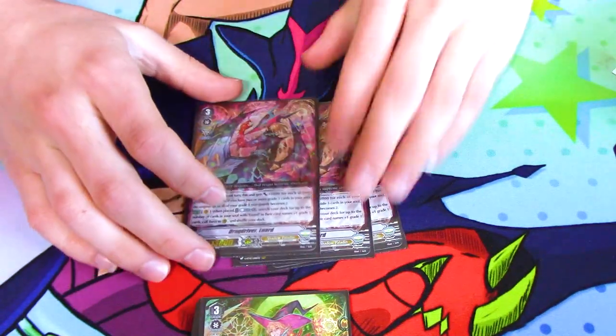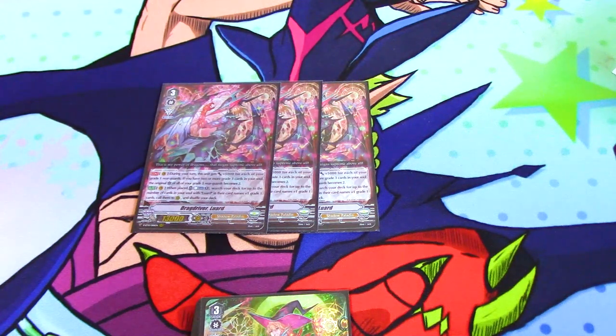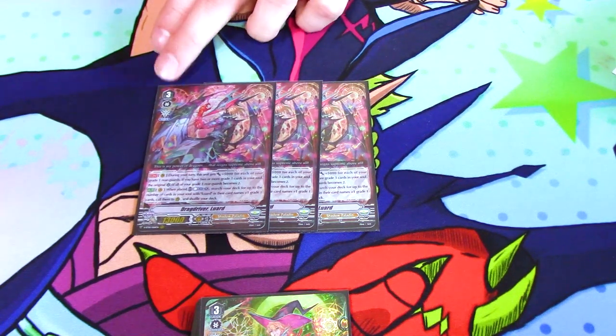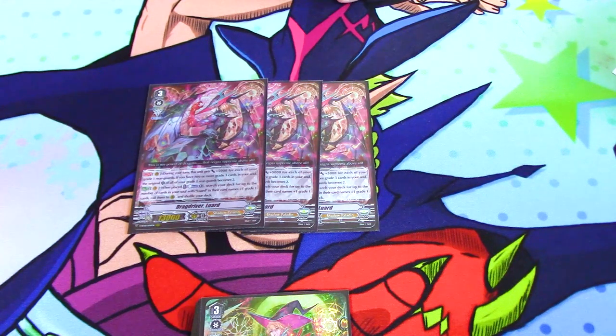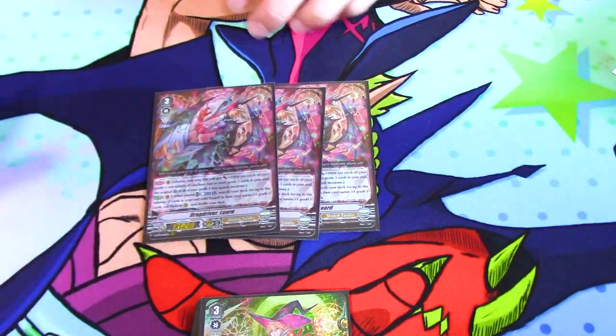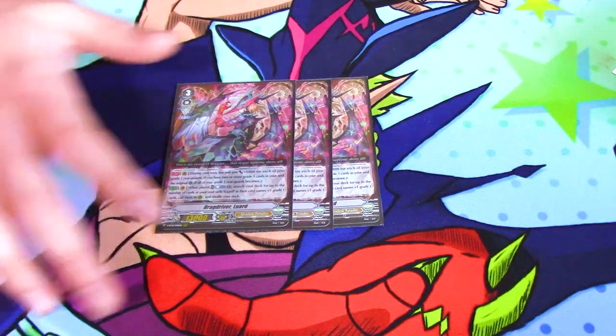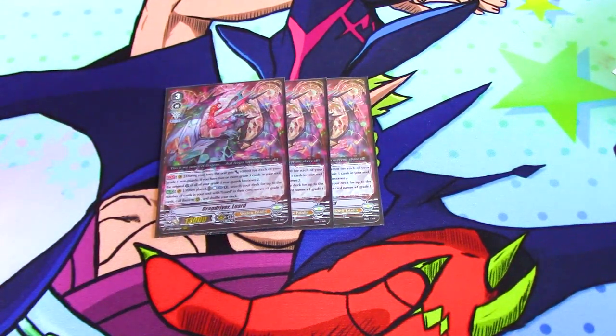We run three Drag Driver Luard. It's grade three with Force, 13k and one crit. Its first skill is that for the entire turn, it as the Vanguard gets 5k for every grade one rearguard you have — so potentially you can give it 25k and swing for 38 plus whatever markers, though you don't really use markers on the Vanguard since it's already swinging for a big number.